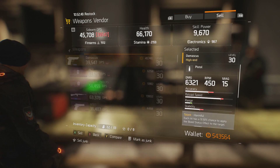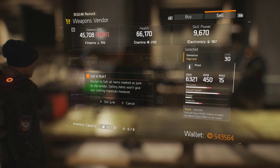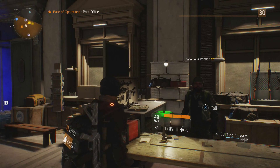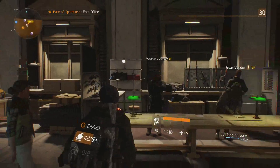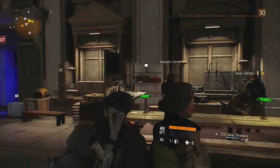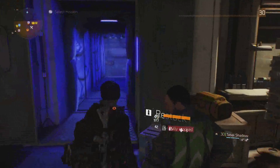It's super easy — you just sell it all. You'll see closer towards the end of the video that I sell everything, and each purple is about 3,500 to 5,000 credits, which is pretty good.